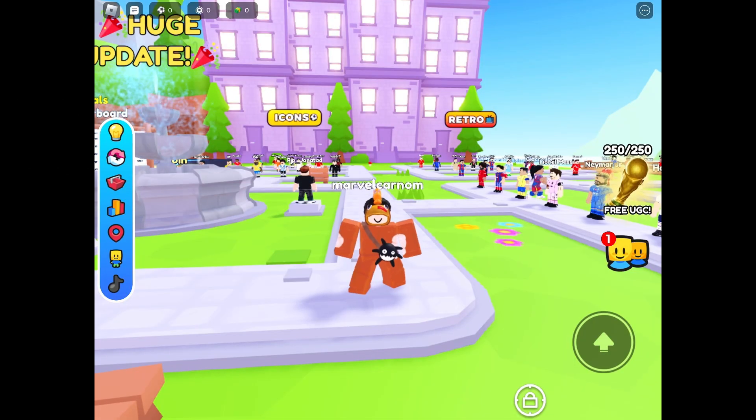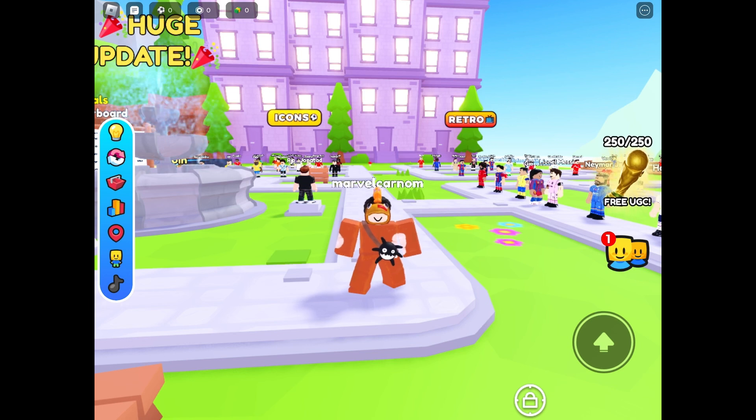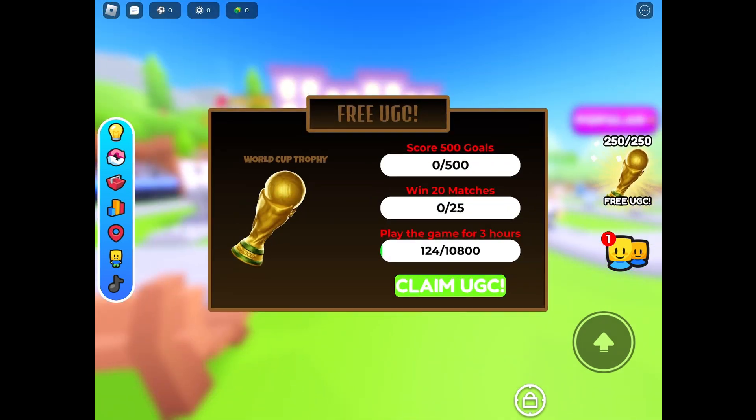To get it, you have to be in this game's soccer outfit. Link will be in description. When you are in the game, click the button that says Free UGC on the right side of your screen. You have to complete all three of these tasks to get this Free UGC Limited.